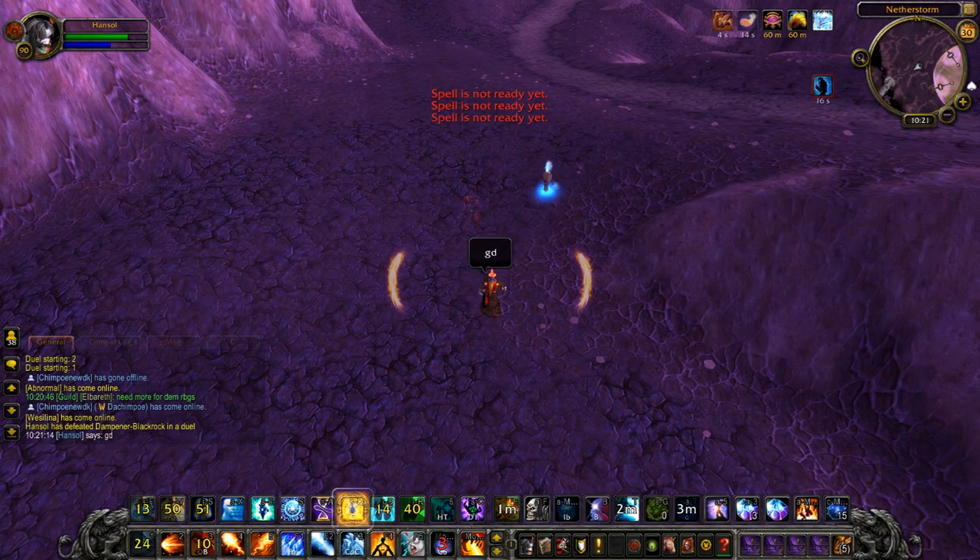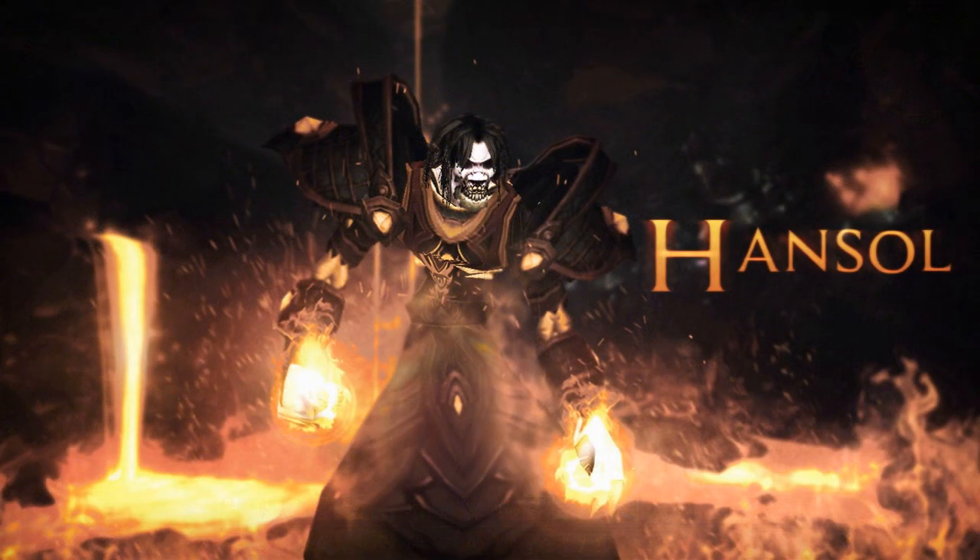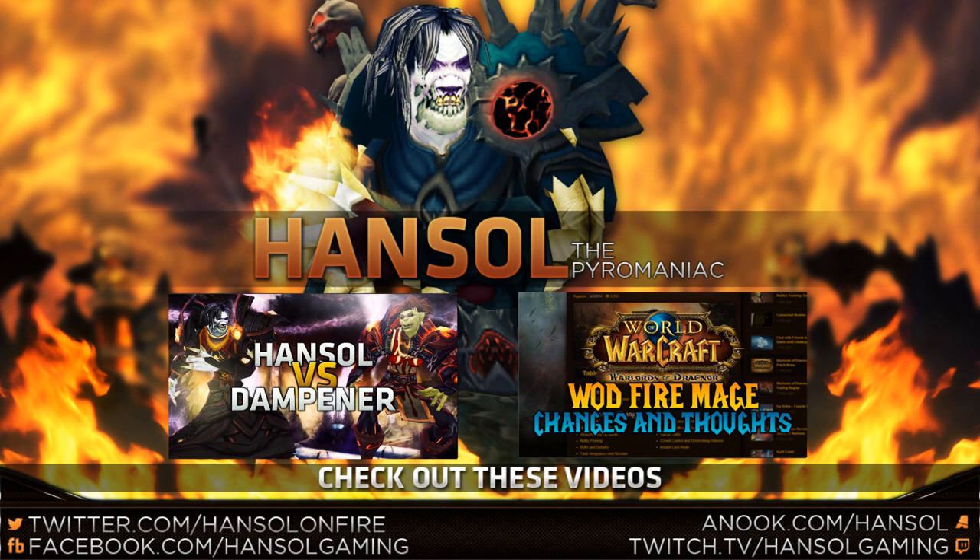That was played really well by me, but at the same time Dampener didn't play his best — he used Shamanistic Rage really late on the first Deep Freeze when he could have just trinketed it, and he also used his trinket on a Dragon's Breath. This is a really good example of taking advantage of the enemy's choices and how you can put early pressure with Palm Alter Time while he's polyed so he can't steal your procs. If this guide helped you out, feel free to leave a like and let me know what class you'd like to see me fight next in the comments. Stay tuned and keep burning.